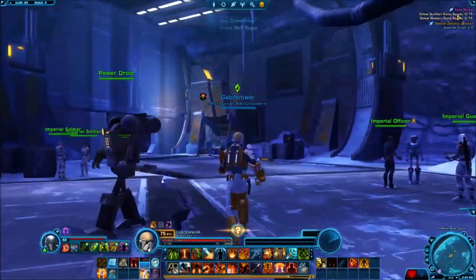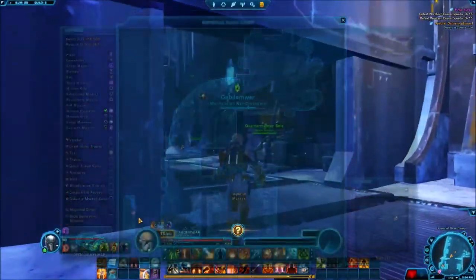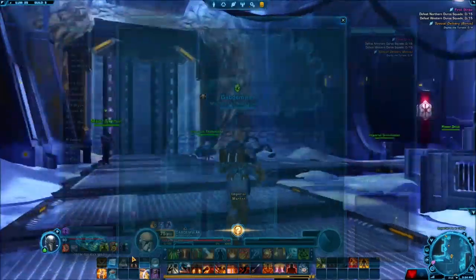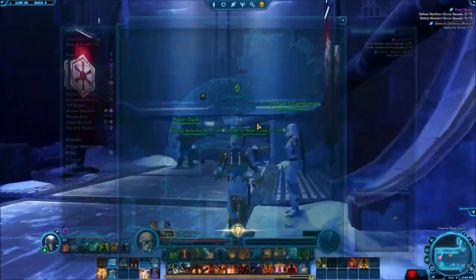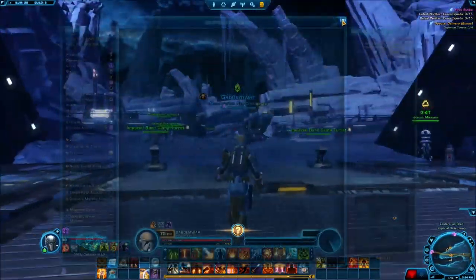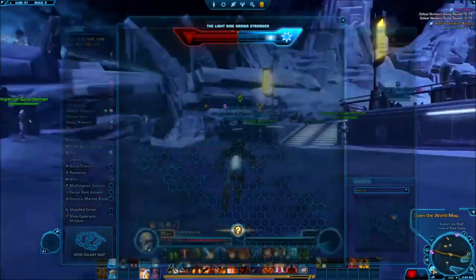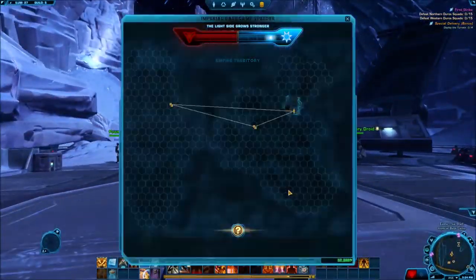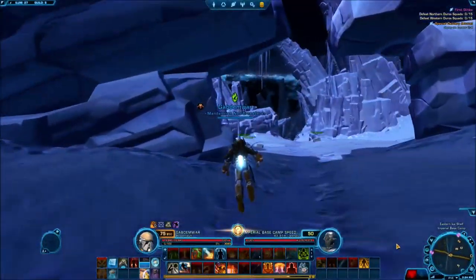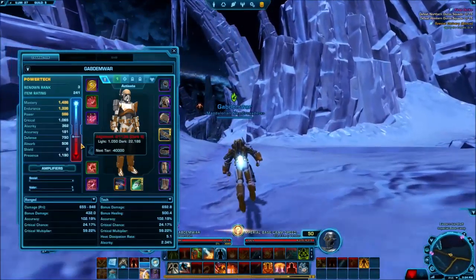We basically gotta defeat a bunch of enemies right here. I don't know exactly where they'll be — it'll be interesting to see. I think I gotta travel. I can just get outside right here. Let me just get outside real quick. It's not that far away. I don't know if I actually need a taxi. I am gonna take a look — just to be sure. You never know with these games. They're very far away from each other, so I'm not going to do any of that.